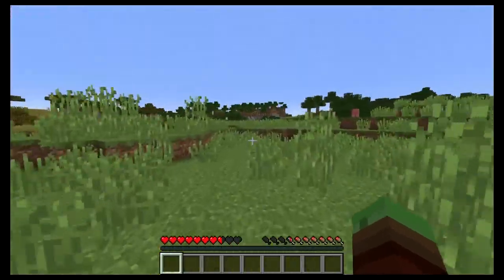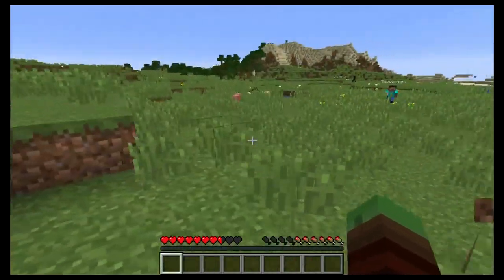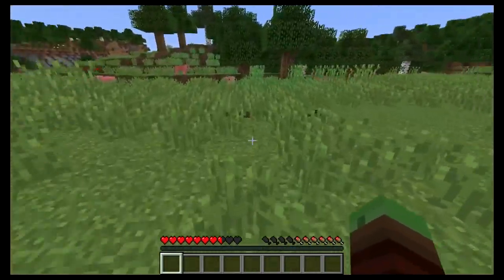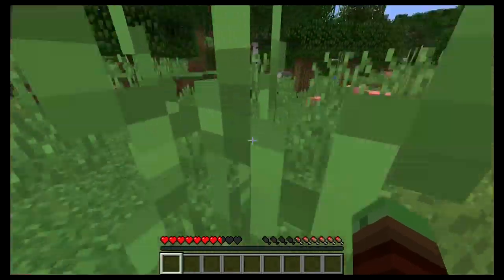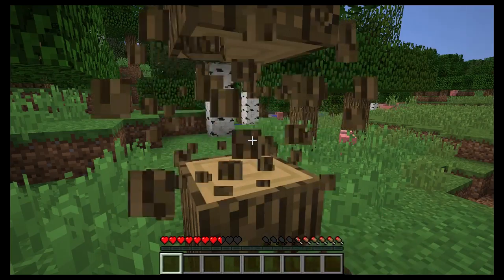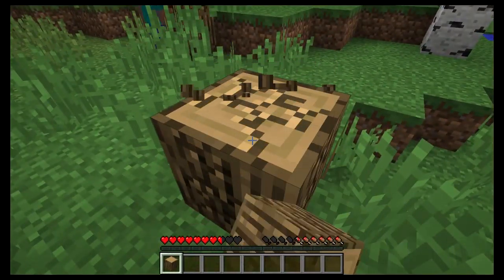I see some cobblestone over there. There's a bunch of animals here so we can quickly get some food — I'm down four drumsticks so we need food to get that back. I don't know what you know or what you've already learned, so I'll just tell you everything I know as we go.